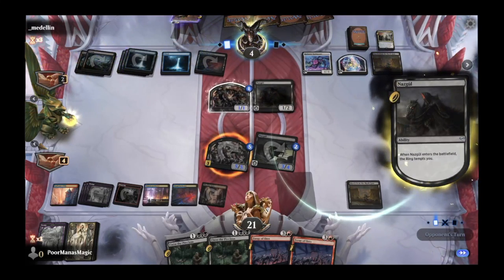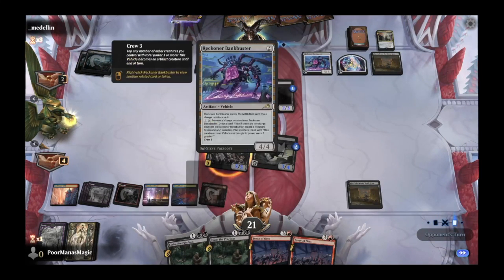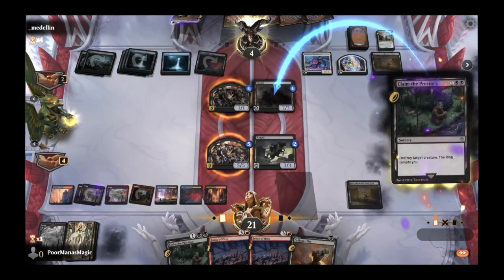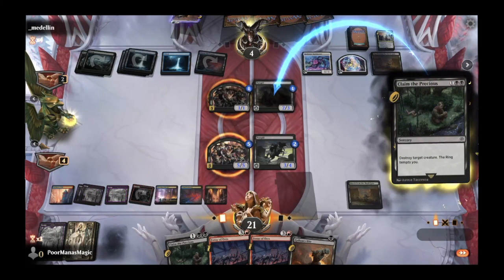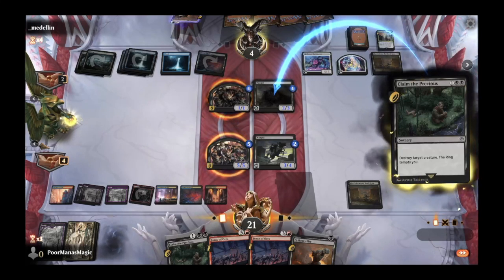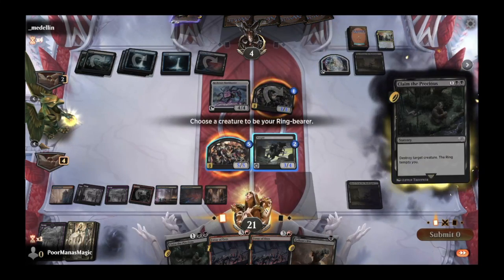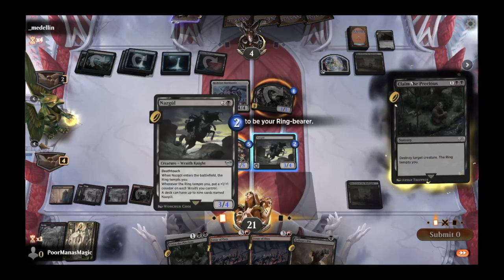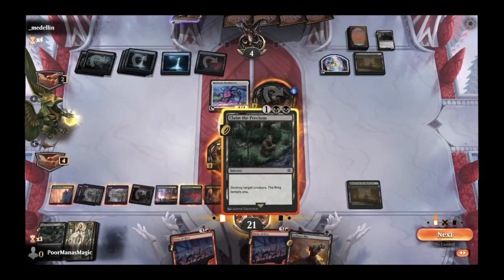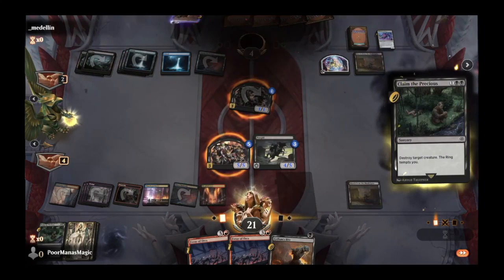They have two mana left — they could crew a Bankbuster or do something else interesting. We go ahead and Claim the Precious on the Nazgul to see what they want to do about that. They crew with the Bankbuster, tapping both their creatures. We get to destroy their Nazgul. We'll keep the ring where it is, then Claim the Precious again on the Bankbuster — and we will take the game. GGs, Medellin.